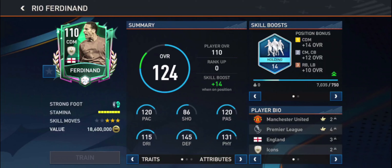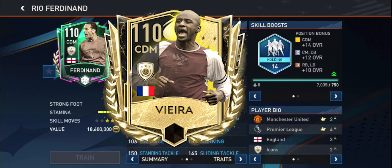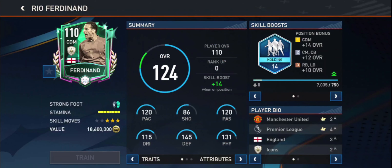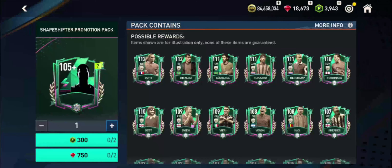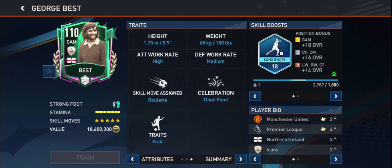This is a CDM overall upgrade — stats upgrade at CDM, high power header, essentially a center back converted to center defensive midfielder with holding. The go-to CDM option was almost around 40 to 50 million market value, and with the same traits and same strength, this card is very much value as a CDM.